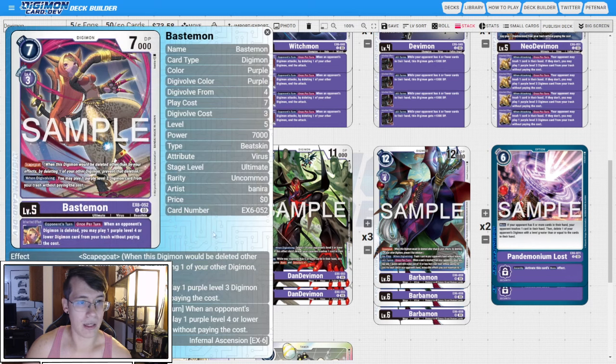I'm going three copies of Bastimon. It has Scapegoat. When Digivolving, you play a level three purple Digimon card from your trash without paying the cost. On opponent's turn, when an opponent's Digimon is deleted, you can play one purple level four or lower Digimon from your trash without paying the cost. This synergizes with the Witchmon giving your opponent an end of attack trigger, then you can go into Bastimon and use the Alice tech to get into our level six, get this inheritable active, and punish them pretty hard if they lose that body. The Scapegoat effect is really really good at helping our stack stay on board, and the ability to play something like Demi Devimon — forcing your opponent to trash a card then immediately sacking it with Alice to get into our level six — is really powerful.